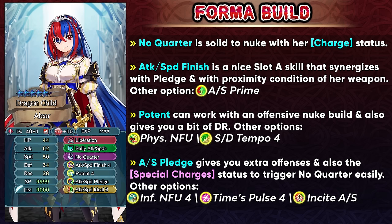You can take advantage of that charge status and run No Quarter. For slot B, Attack Speed Finish 4 is going to give you healing and true damage, and it goes well with the pledge skill and the proximity condition of her weapon, so she'll make good use of it. If you really want to tank with her then Attack Speed Prime is going to be an option, and that way you can get the distant counter effect. For slot B in that case you can try and get Potent to get the potent follow-up attack, and you're still going to be able to get some damage reduction, so she can be a bit bulky and also function better as an offensive nuke.